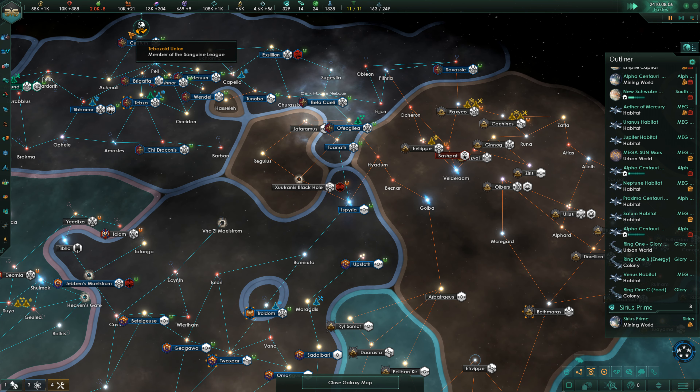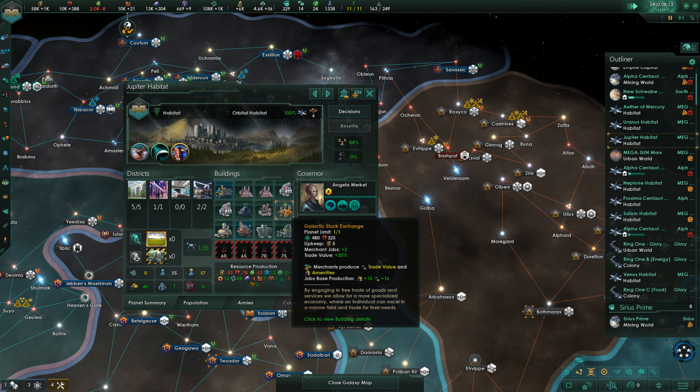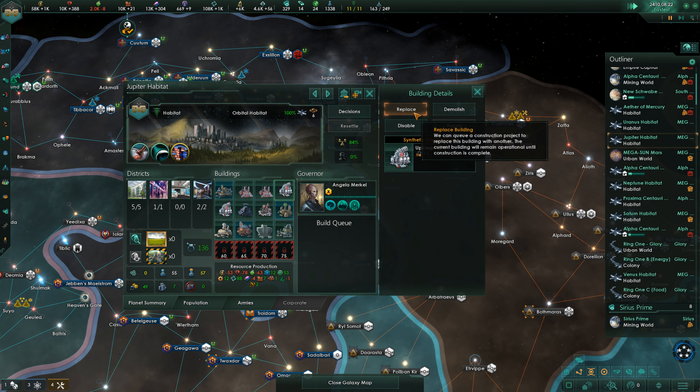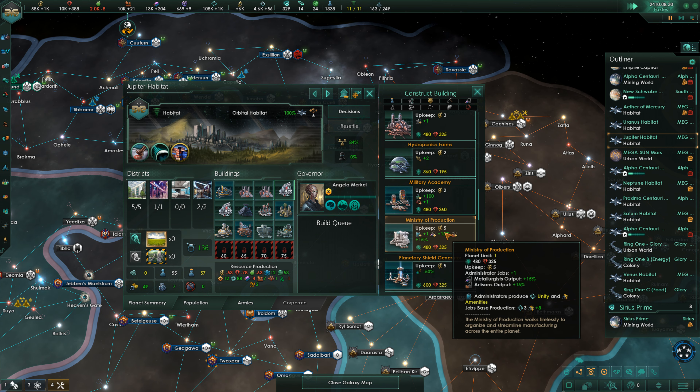Upscaling complete. Jupiter is fine. Do we have the ministry? I think we should give us the ministry of production — not right now, it has time. It makes so much economic sense. So much income. Exotic gases and rare crystals — we need to buy more.